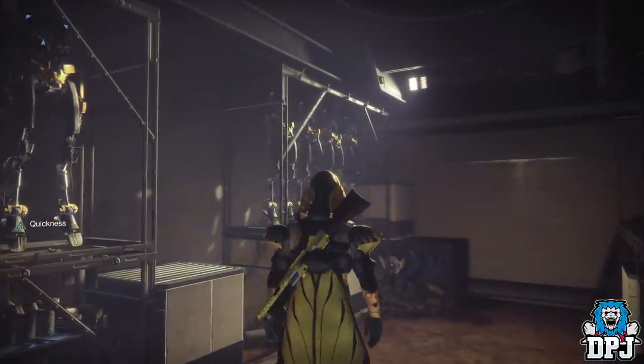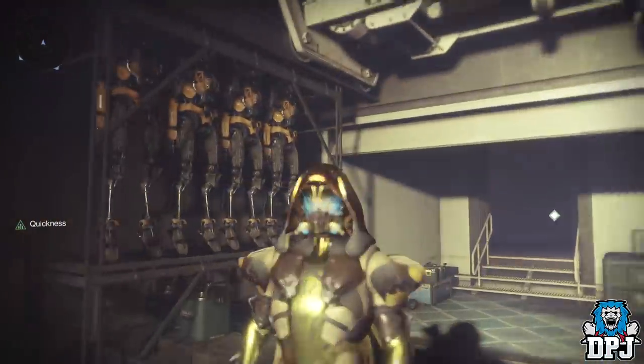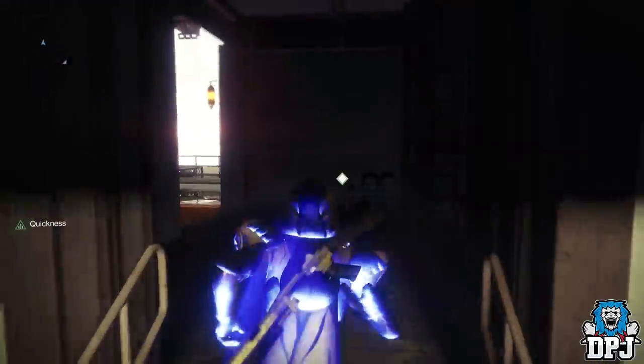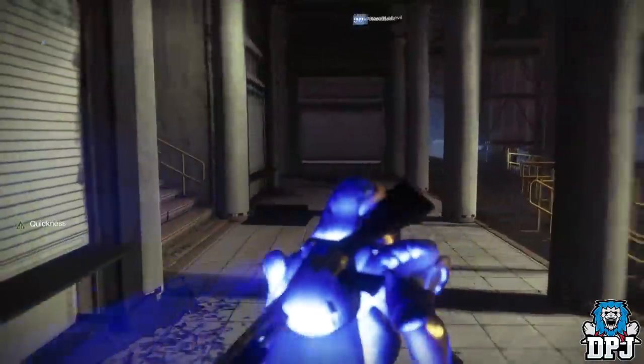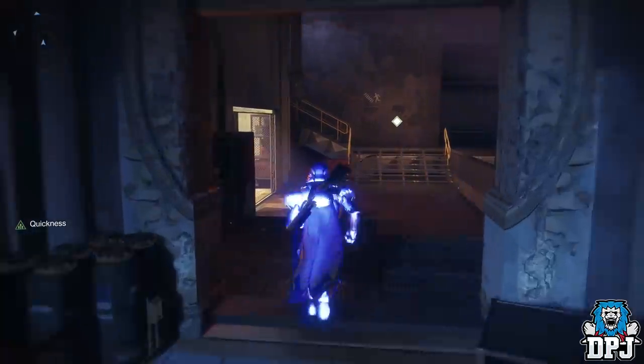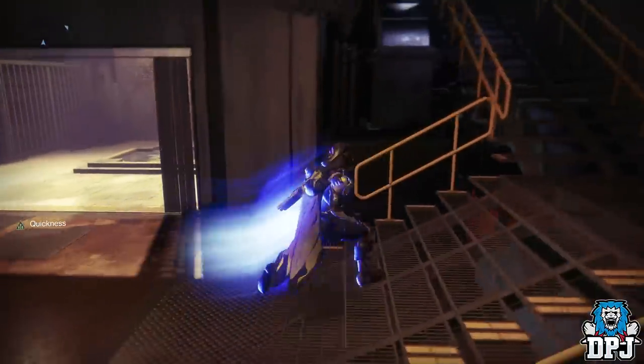You can glitch within the Tower into the Black Armory location, which is crazy — as within the lore they have been hiding from the Vanguard for some time now. Hiding in plain sight, it seems.